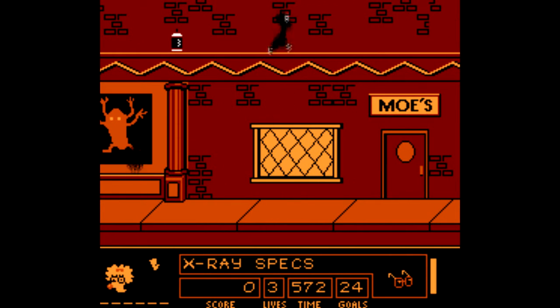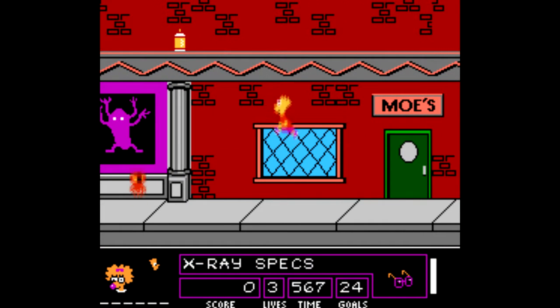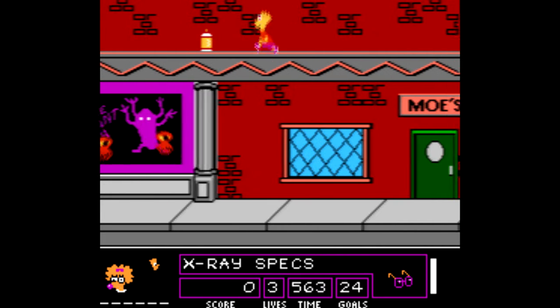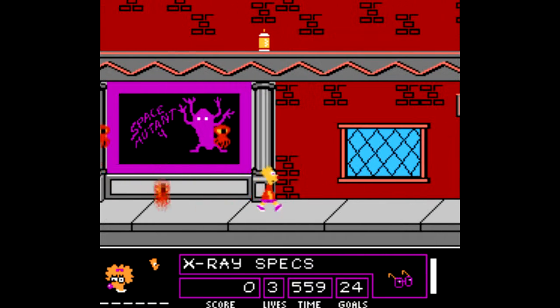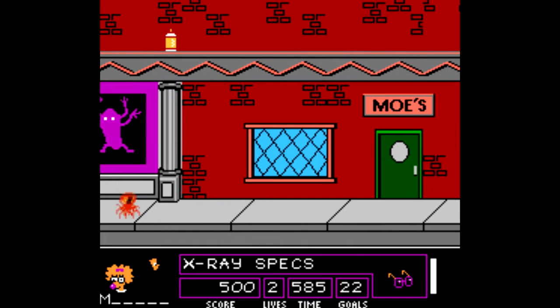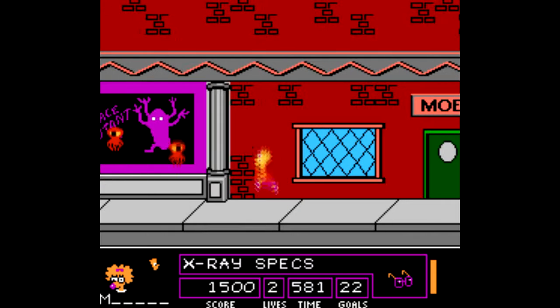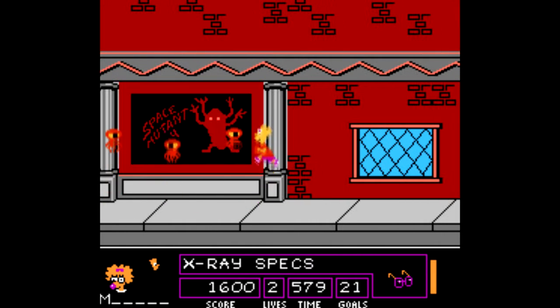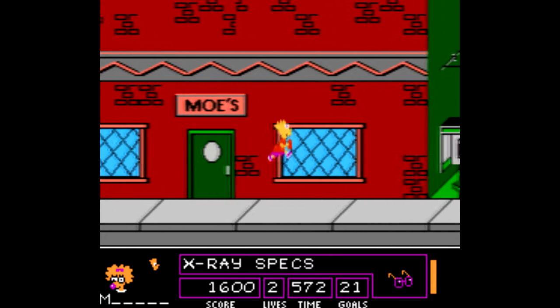I just jump on this window and I get the spray can. Come on, get the fucking spray can - just jump and get it! Oh my gosh, you can't jump to get a damn spray can. You finally got the spray can! It turns the image from purple to red. So I guess I gotta spray everything that's purple and turn it red.